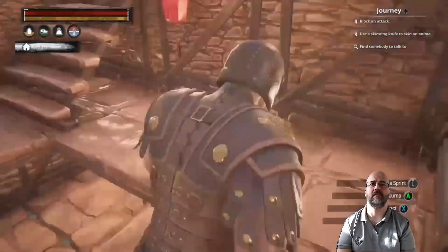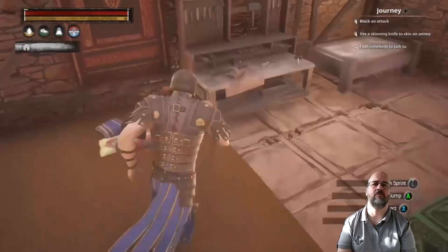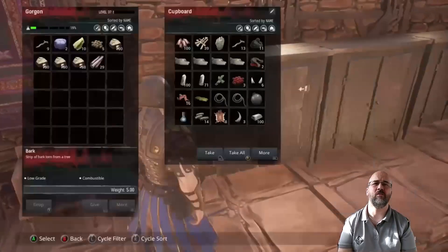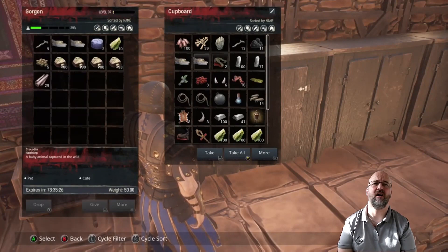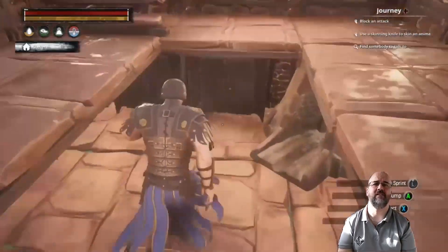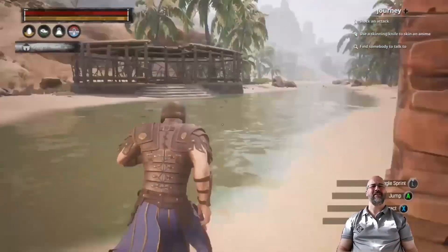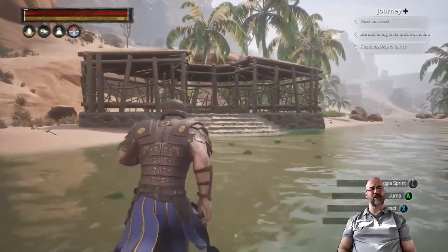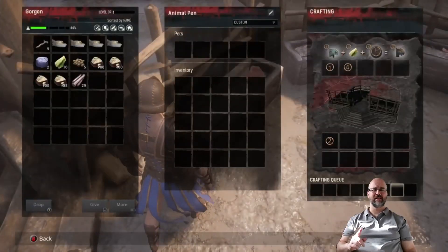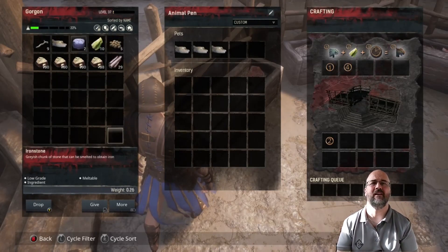Let's get the little alligators in there — there they are! Boom. Wait — alligators or crocodiles? What's the difference? If you guys know the difference between an alligator and a crocodile, let me know in the comments below. I think one of them has a larger tail or something, but I'm not sure.